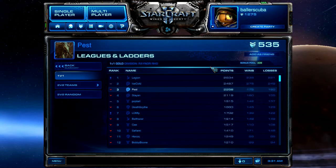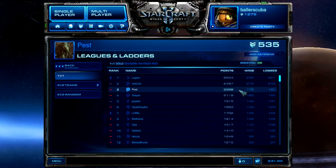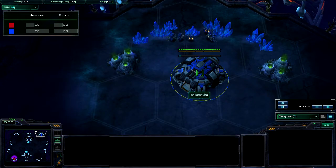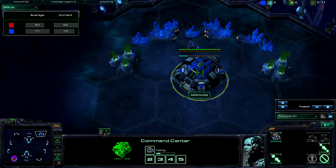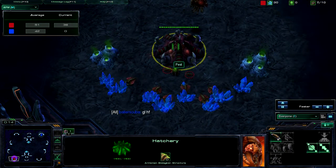Welcome back. This is Ballerscuba with another StarCraft II commentary. My opponent in this upcoming match is Pest. Pest is ranked number 3 in his gold division with 2,258 points, 175 wins, and 160 losses. Here we are in the game. I have spawned as the Blue Terran in the northeast up against Pest. He is the Red Zerg in the southwest.